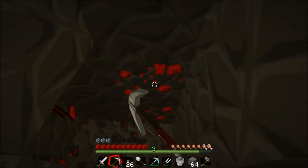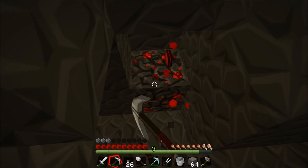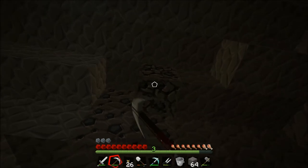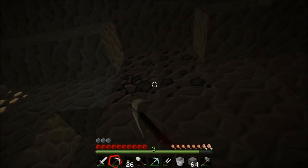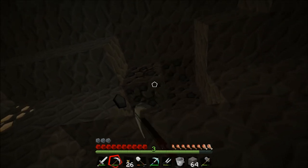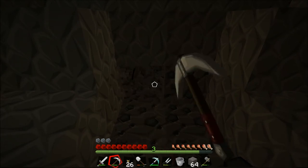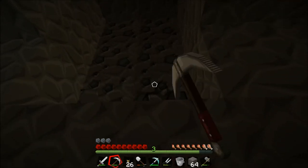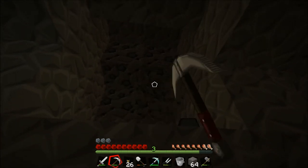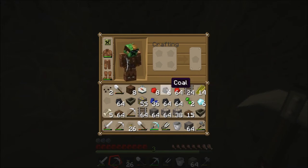It doesn't look like we're going to run out of inventory space — though we might, actually. We do seem to have a couple of slots free. We had a very limited amount of space due to all the stuff I'd been picking up from zombies, but now it's a lot better. So just mining everything I can. Status update: 36 lapis, 72 redstone, 198 coal, 55 gold, and 102 iron — pretty nice.